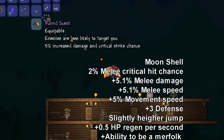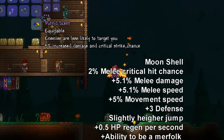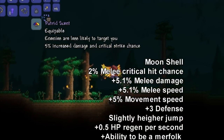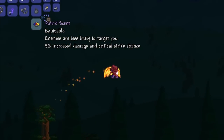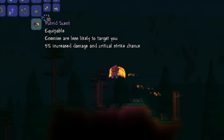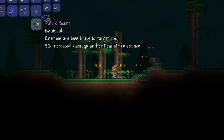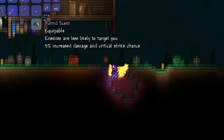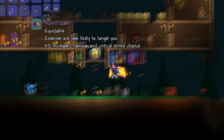Now this item would be useful if you want to be stealthy and you don't want enemies to be attacking you. Maybe if you are trying to just cave and you don't want the monsters to be attacking you whilst you're trying to get your ores. The 5% increased damage and critical strike chance is also very useful.